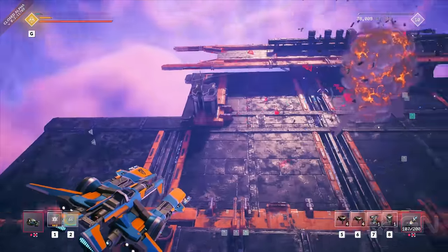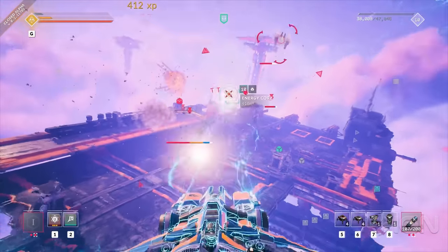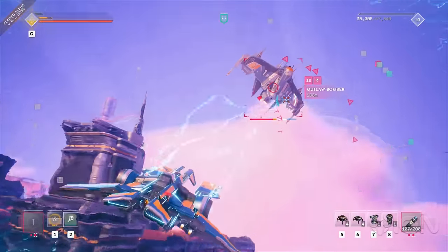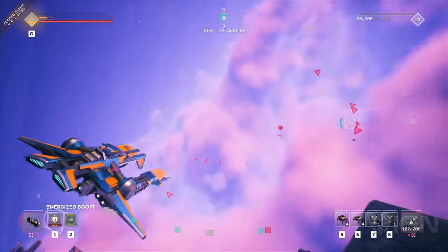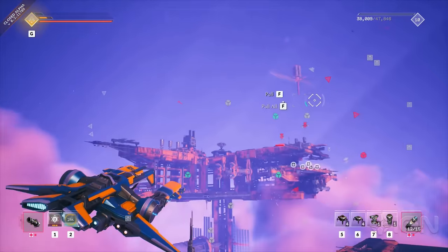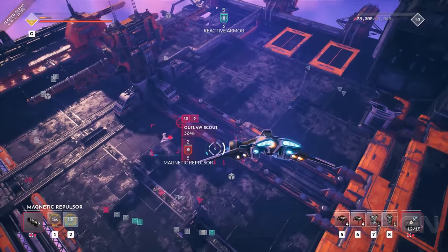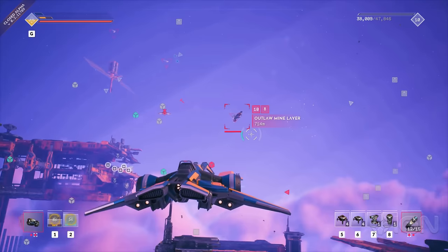They're bruised and battered, so I'm gonna finish them off with my ultimate. While this outlaw bomber doesn't seem to be going down, we just annihilated everything nearby, so that's a plus. I'm gonna drop this guy, literally. Your ship's grapple isn't just for puzzle solving and energy orbs, by the way.